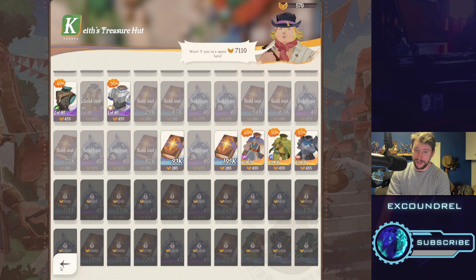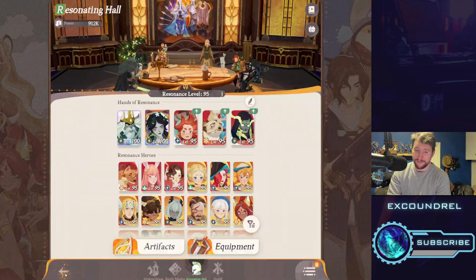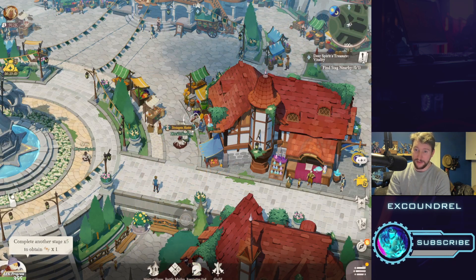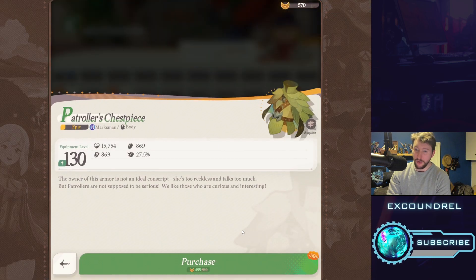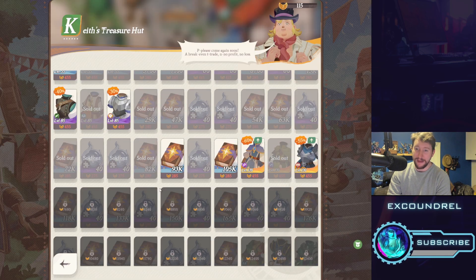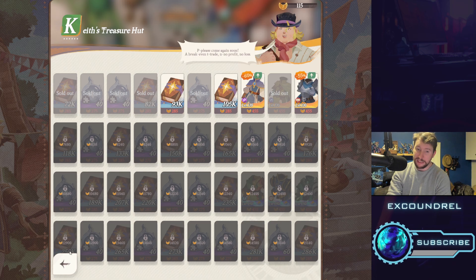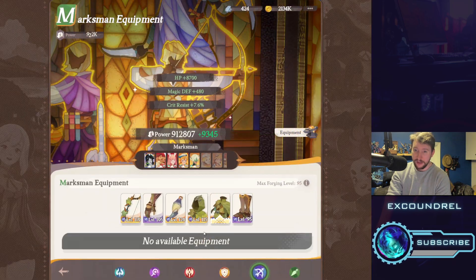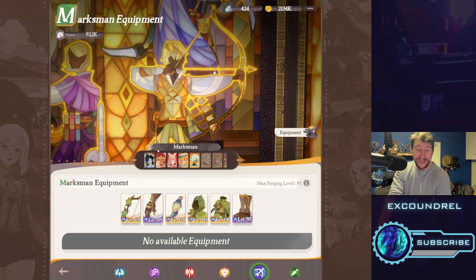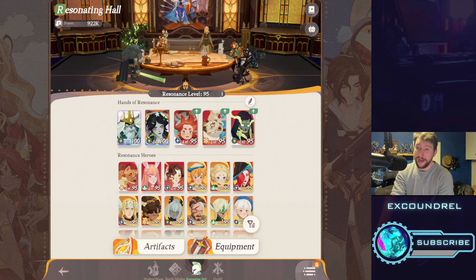I'm definitely going to pick up that marksman equipment. Let me double check — massive upgrade. This is going to give me a massive power boost. You actually have to spend in Keith's store in order to get an increased amount of stuff available to you. The more you go, the more you can spend and unlock all of these rewards. It's mostly soul shards and experience, but that's fine because there's nothing else to spend that resource on.